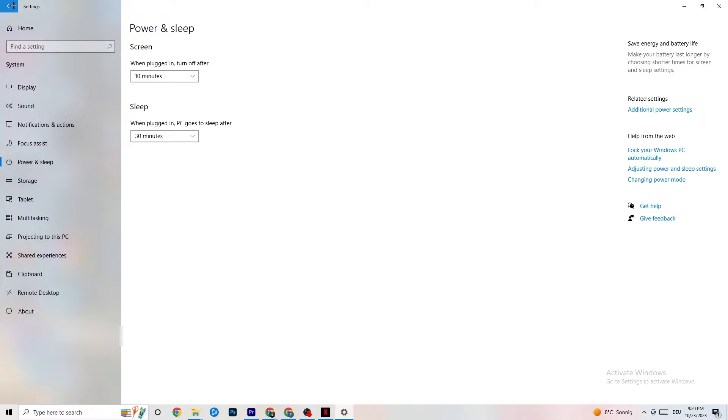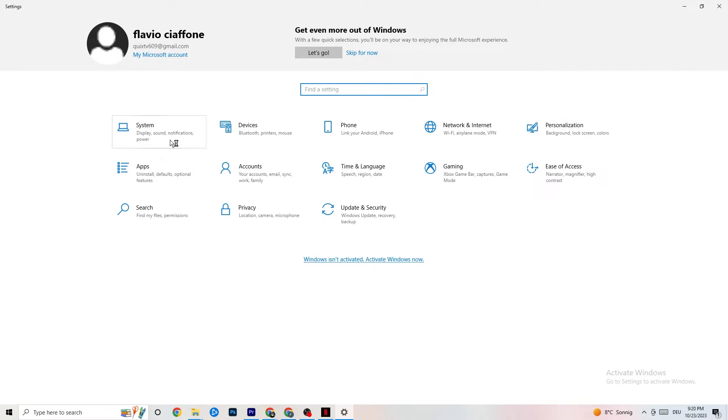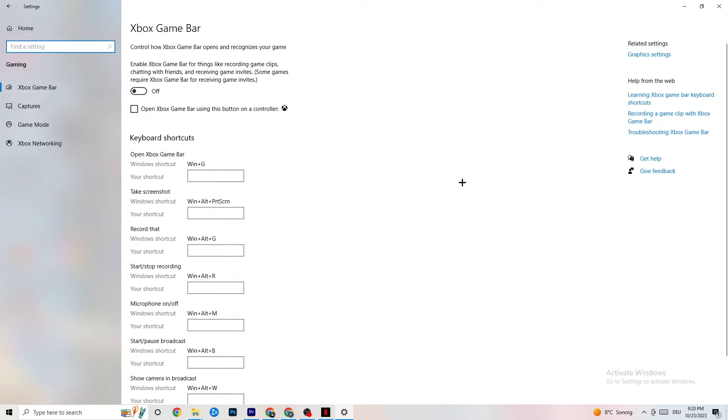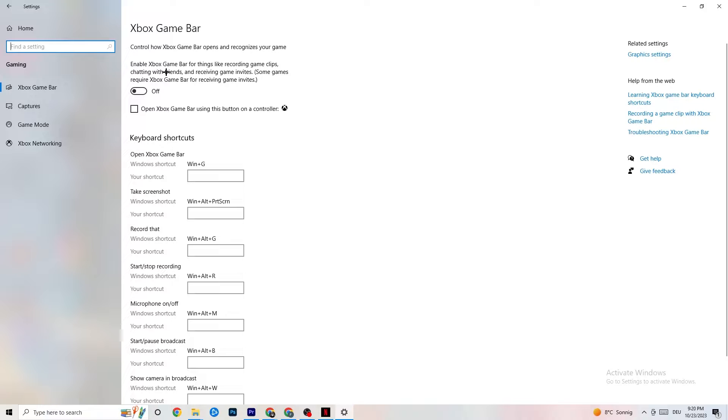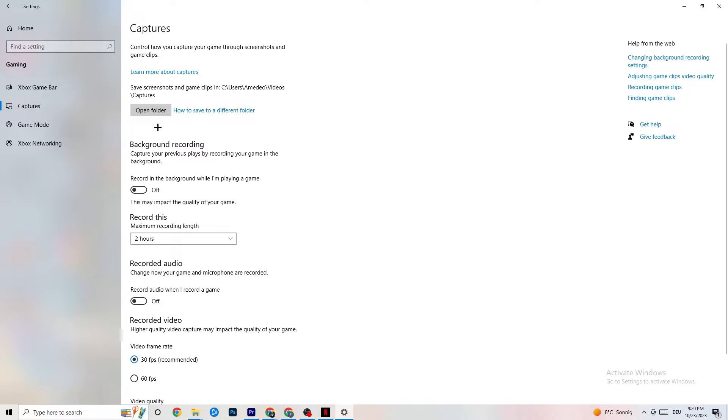Go back to the main Settings and click on Gaming. You'll see the Xbox Game Bar. Turn this off — the Xbox Game Bar will suck a lot of performance. If it's running in the background all the time it will cause your game to freeze, especially on lower-end PCs, and cause FPS drops.